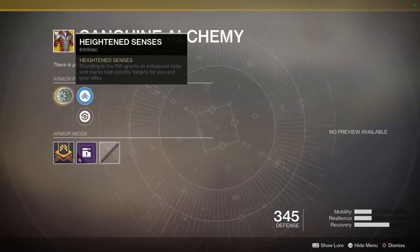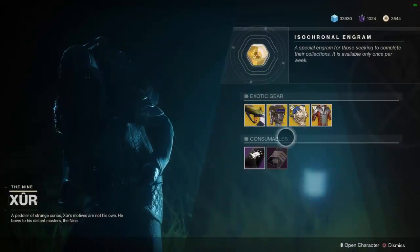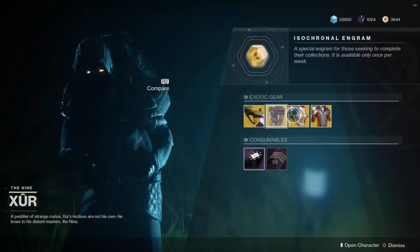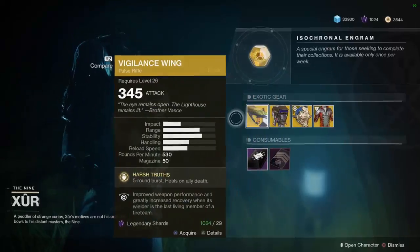It is insanely strong if one of your team members who's a Warlock is wearing these robes. So that's it for the gear, guys — just a fantastic lineup. Definitely get the Vigilance Wing, Foe Tracer, and the Sanguine Alchemy if you don't already currently have them.